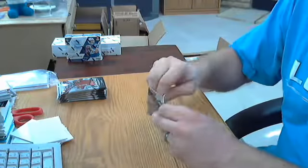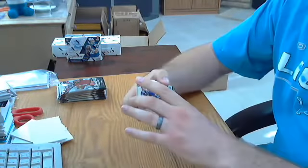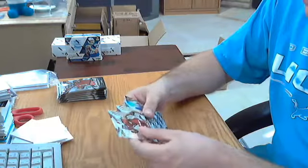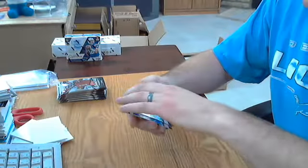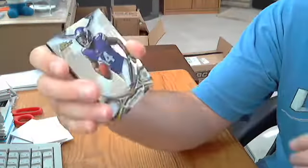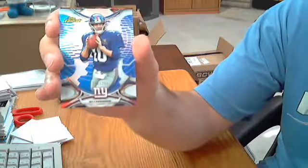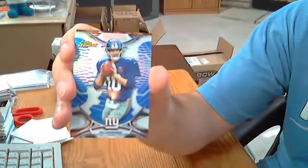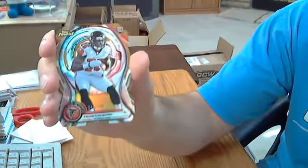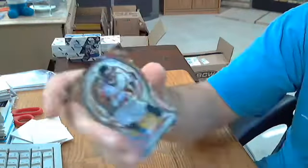Last pack of mini box one has a die cut and a couple of rookies. Stefan Diggs rookie for the Vikings. A blue parallel Eli Manning for the Giants, out of 250. And a die cut Tevin Coleman for the Falcons, out of 199.